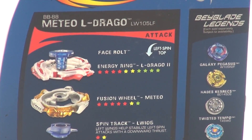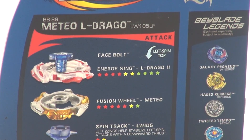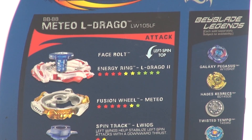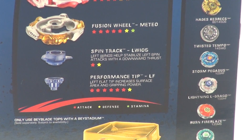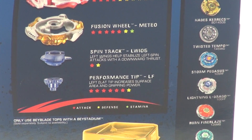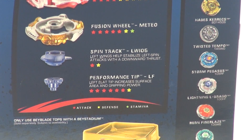The Face Bolt is L-Drago, the Energy Ring is L-Drago Second. The Energy Ring has 4 stars for Attack, 2 for Defense, and 4 for Stamina. It's kind of really balanced because since it steals rotation, the Stamina stars do increase — it can absorb Stamina and become stronger over time. The Fusion Wheel is Meteo, with about 5 stars for Attack, 1 for Defense, and 1 for Stamina. The Spin Track is opposite to Galaxy Pegasus's — it's an LW-105. The Left Wings help stabilize Left Spin attacks with a downward thrust. The Performance Tip is LF, with about 6 stars for Attack and 1 for Defense. The Left Flat Tip increases surface area and gripping power. There's also a stadium included.